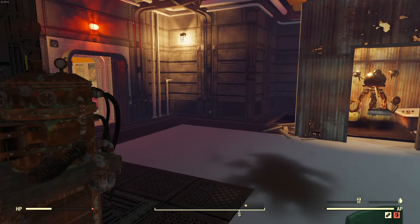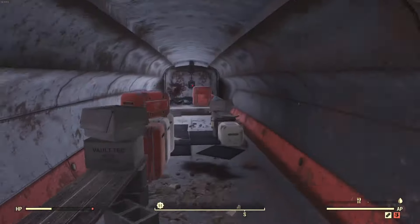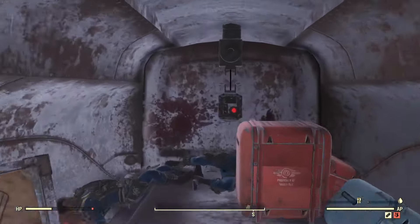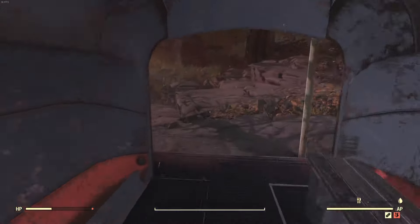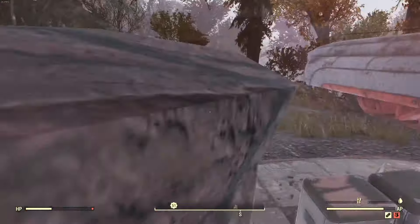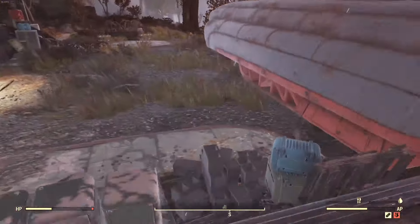Now we're going to go back outside and hop in here. If you have not gone into the actual vault, this is how you do it — you push this red button and it opens the main vault door. That's where we're going to be heading next, and don't make the mistake I did here — I got stuck in this tree.